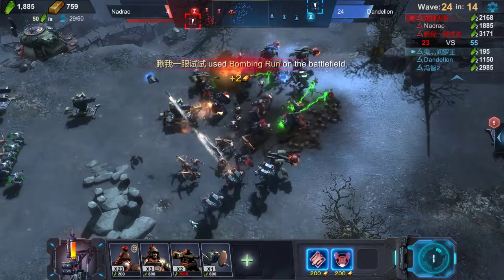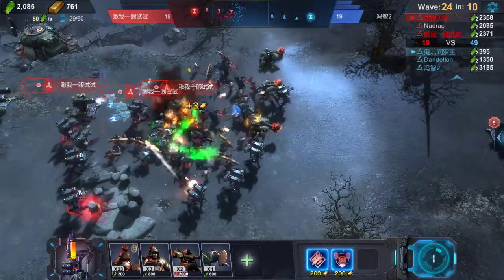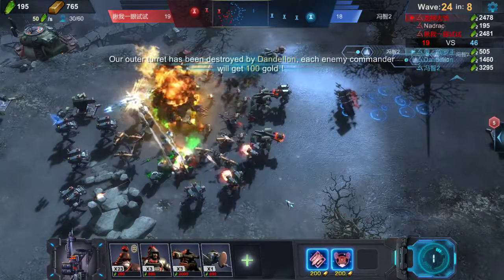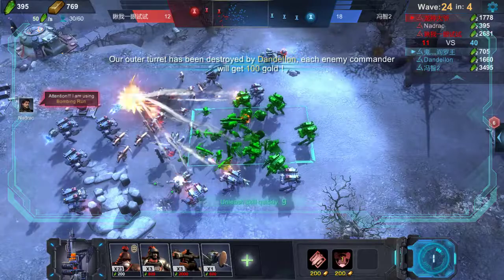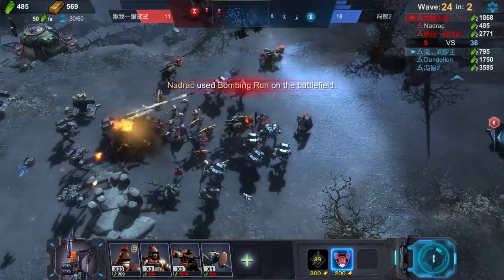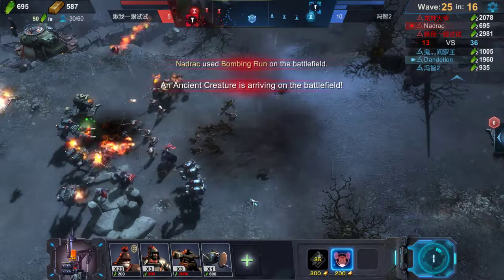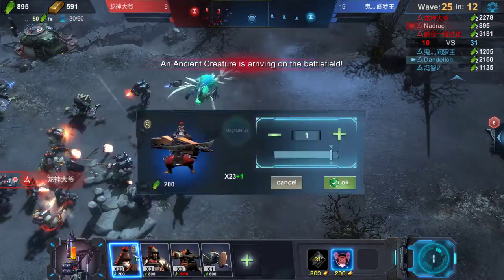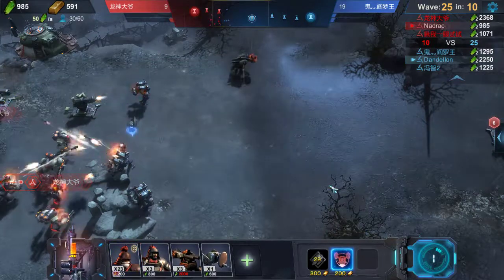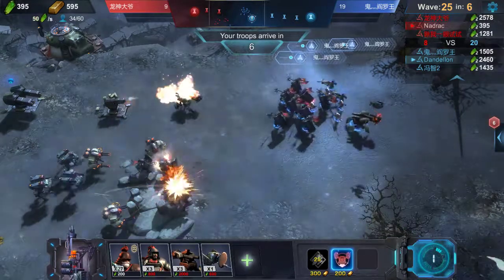The opponent is definitely serious about pushing in and taking that tower. I'll use one Bombing Run as well, just to get a little bit back into the game. Getting a few more crossbowmen - always good. Also, we can only have 6 types of units.